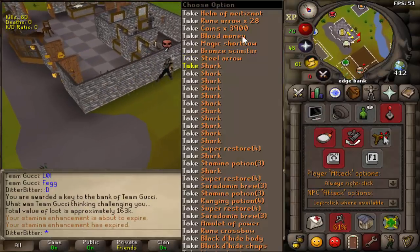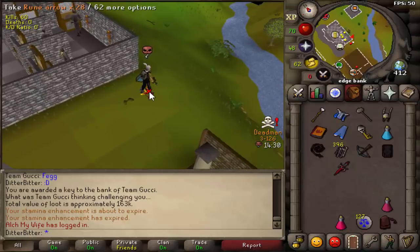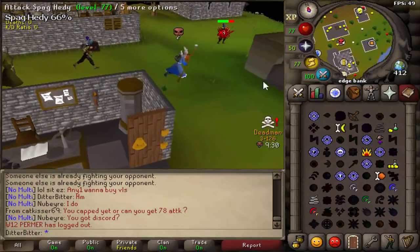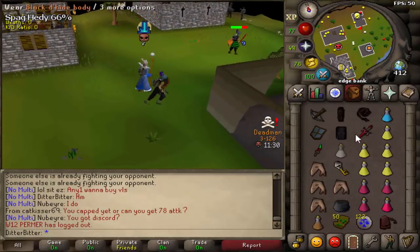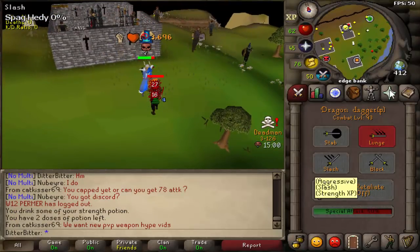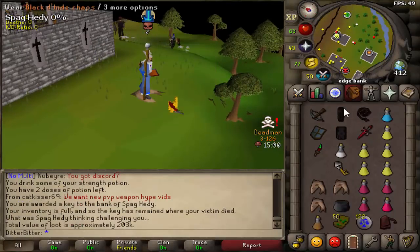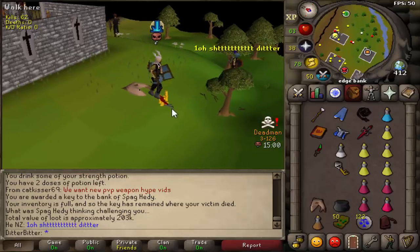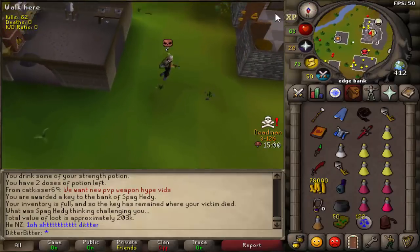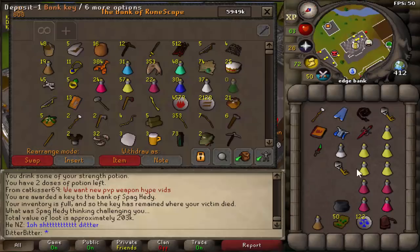Good fight, that's some decent loot - he had brews, restores, a helmet. Hopefully the key will be really good too. That's a free dragon scimitar and rune full helm - he had barrows gloves too. I just spec'd him out. He had no food - he did have food actually, but didn't eat at all. It's like a free 300k, don't mind if I do.